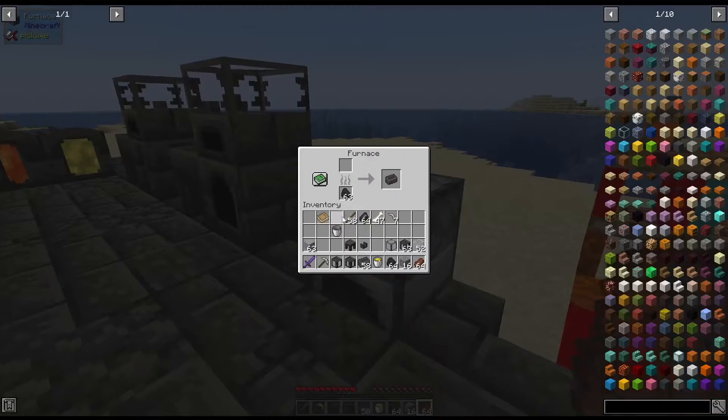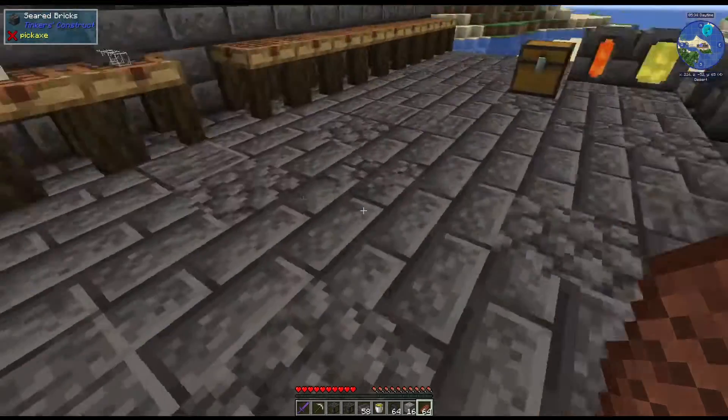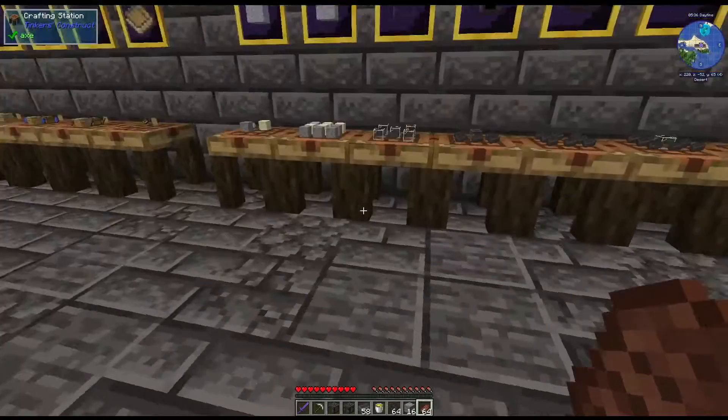To get seared bricks: take the grout that we made and put it in a simple furnace. Each one gives you one seared brick — it doesn't even have to be in a blast furnace. Keep in mind that if you're playing a certain mod pack, sometimes they change the recipes, so this is just for the base mod. A lot of mod packs don't change recipes, but some of them very much do.